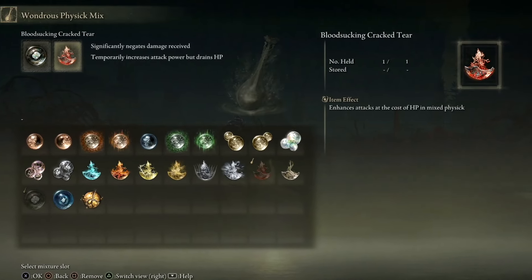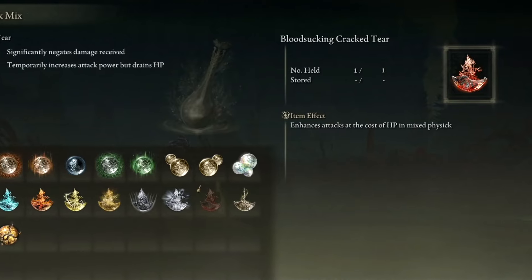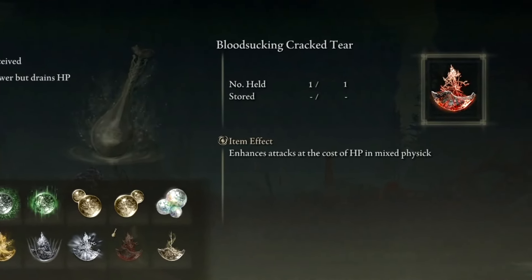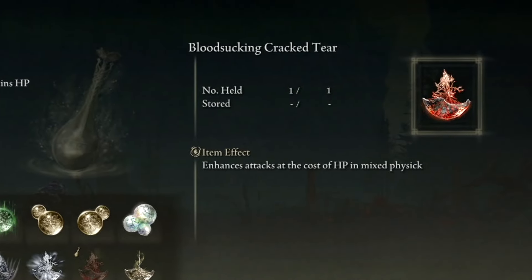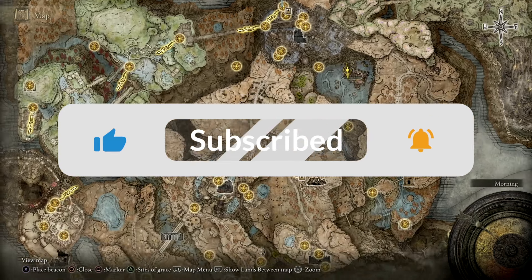Hello everyone, welcome back to another Elden Ring DLC tutorial. Today I'm going to show you how to get the Bloodsucking Crack Tier, possibly the best tier in the game, because it gives you a 20% damage boost and a duration of 3 minutes, but it takes 1% of your life away every second.